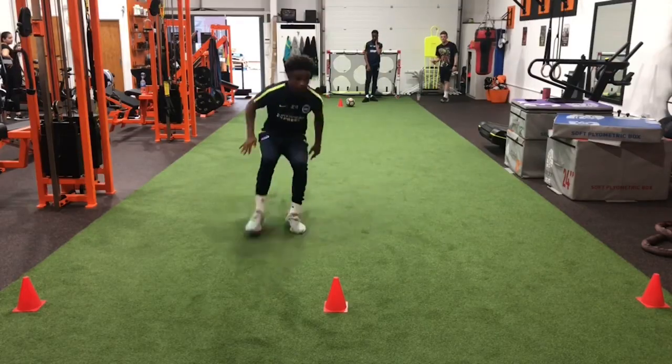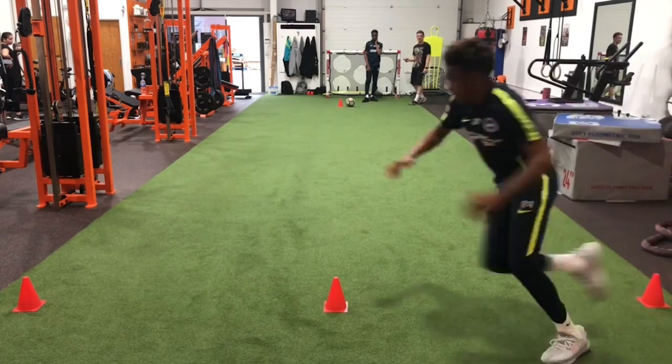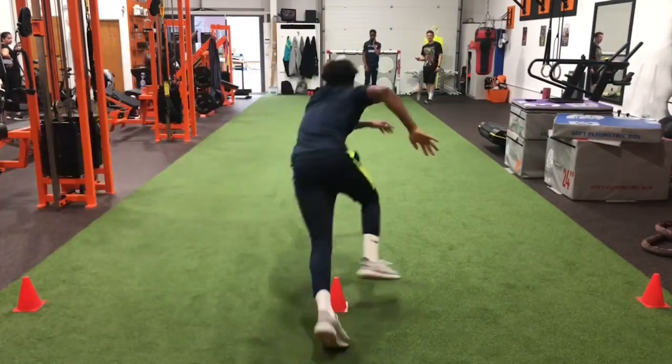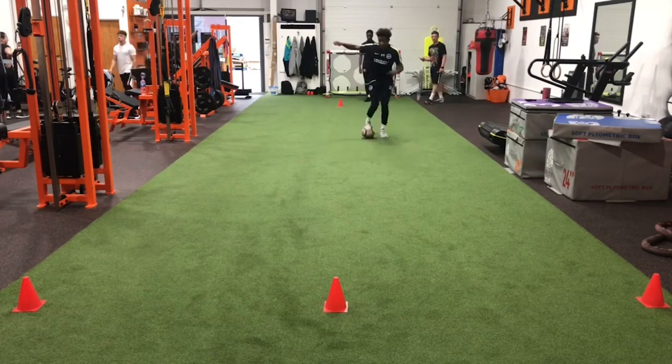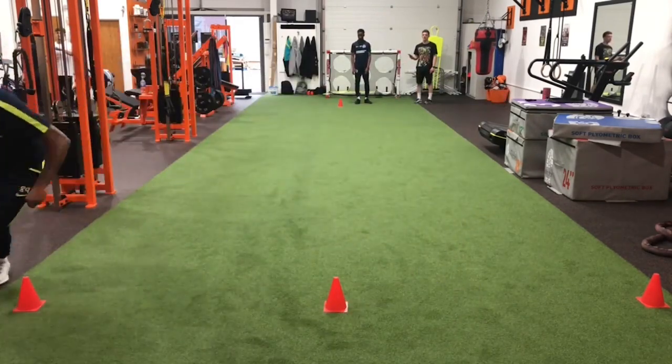Moving on to the next drill, we have the agility T test. For this one you're sprinting forwards 10 metres, then across 5 metres, to the left and to the right, and then back to the start. The time to beat is 9.5 seconds. Let's get it.